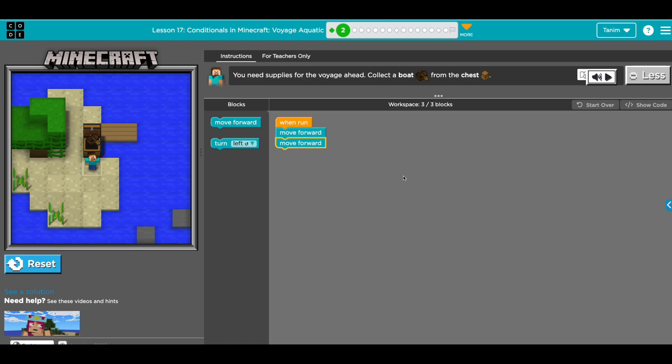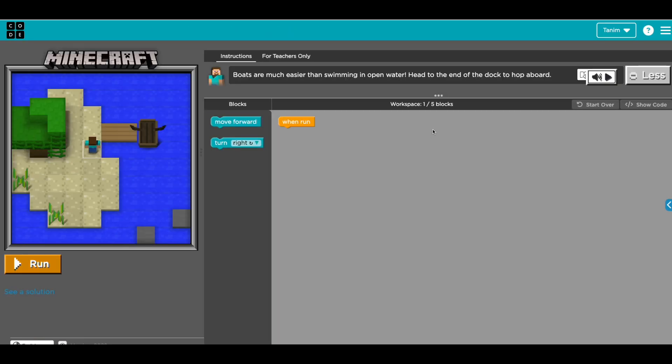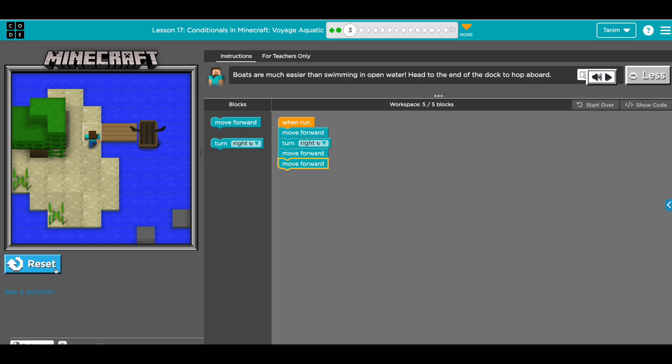I'm going to start with the easy one and then as we go, it's going to get harder. So the second one is much easier than swimming in open water. We need to go to the board — move forward one space and then turn right. Now we are here facing this way, so we go move forward. Let's run.